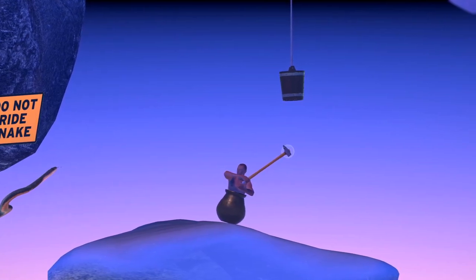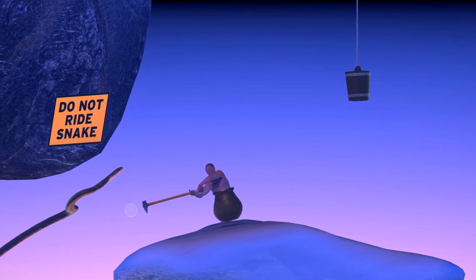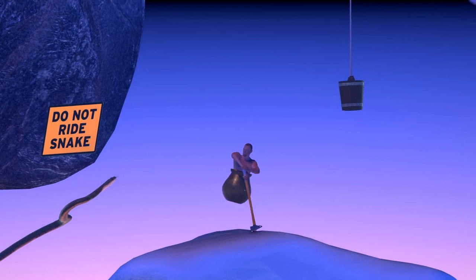Now this is the snake. It says 'do not ride the snake' — I rode it on my first run, and it brings you all the way back to the very beginning by the tree. If you fall right under the snake where I'm pointing, that drop brings you all the way back to Orange Hell. So be very careful here and avoid going left under the snake.